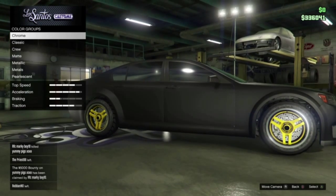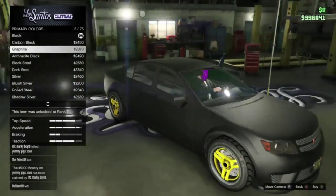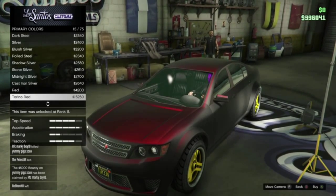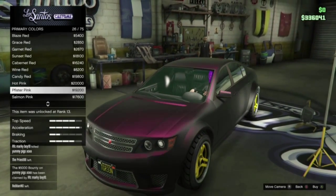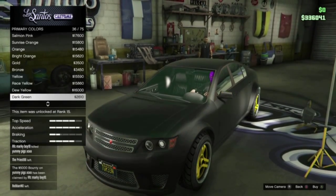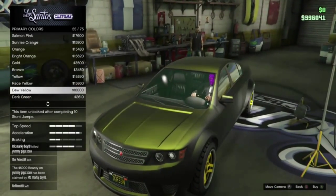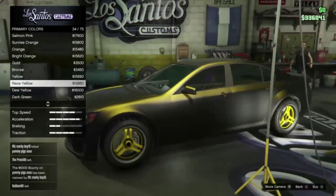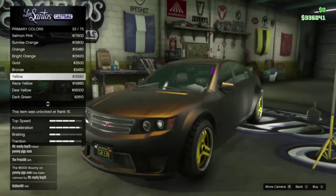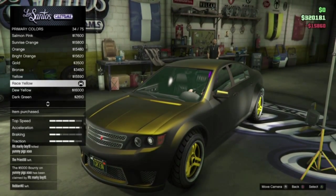Once you've backed out, go back up to respray and go into primary colours, then straight down to pearlescent. You'll now be able to select a pearlescent colour. There are all different colours — the red looks pretty good like a blood red over the car, the pink is quite nice. I'm going to go with the race yellow because I've got yellow wheels. As you can see, the colours look quite nice — let's have a little spin around the car.